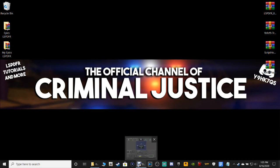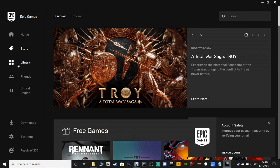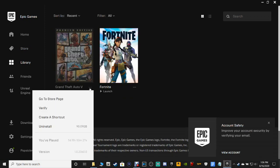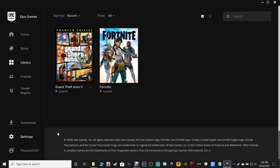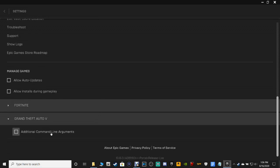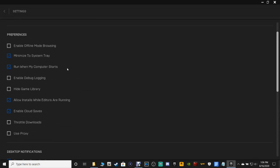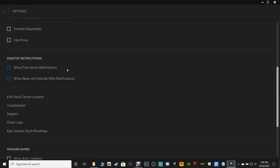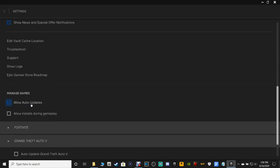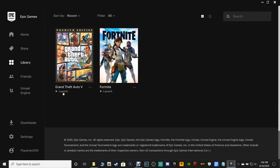For Epic Game Launcher users, go to your launcher, go to Library, then go to Settings and scroll down to Grand Theft Auto 5. Make sure your additional command line arguments are unchecked and that 'SC Offline Only' is erased. Then go to 'Manage Games,' enable 'Allow Auto Updates,' and check 'Auto Update Grand Theft Auto 5.'